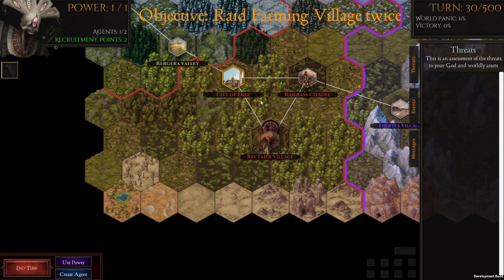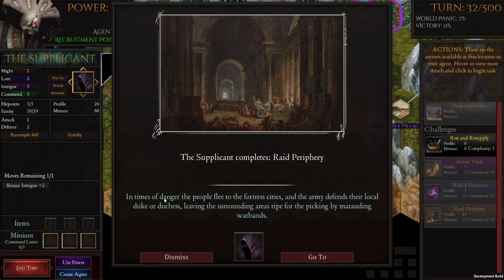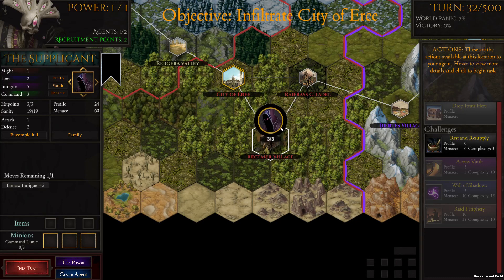Now that we are done setting up we can move on to infiltrating the city itself — each point of interest must be infiltrated separately. A city's palace can only be infiltrated when all other points of interest are already infiltrated, so you have to go through every level before reaching the government. There are dark tendrils visible on the map as a UI indicator for places we've been affecting.